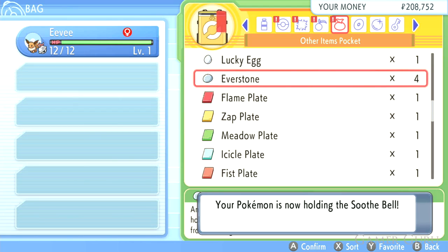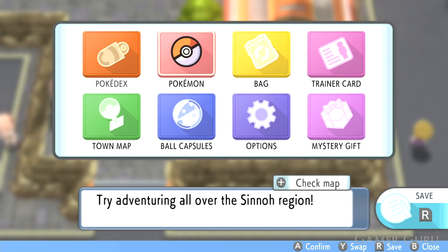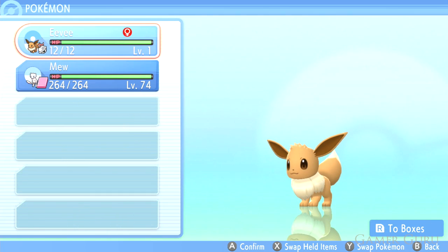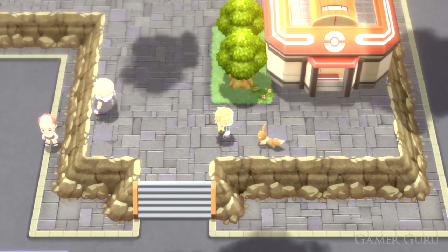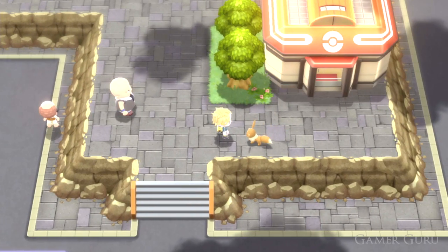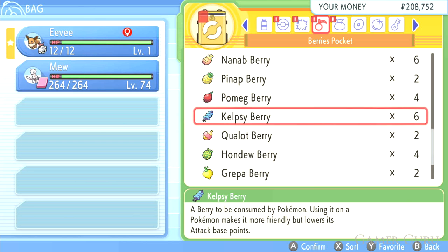There are many factors that influence the friendship levels of our Pokémon. First of all, make sure your Pokémon is following you around and is the first one in the team. This way, each 256 steps will increase your friendship level by 1, or by 2 if you have the Soothe Bell equipped. It isn't exactly the fastest method, but it's good to always have going on in the background to be gradually increasing your friendship level.